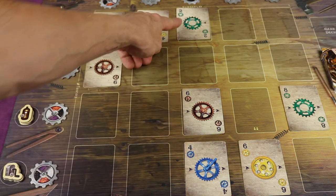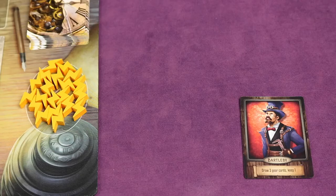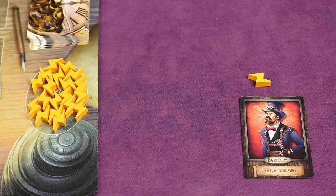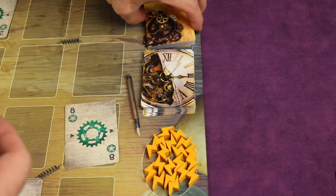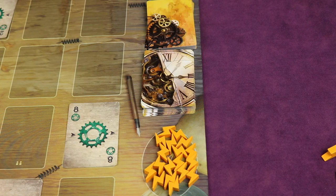The other way to gain a spark is to discard any two gear cards face down to the bottom of the deck and you'll get one spark for that. You can do this as many times as you want on your turn.